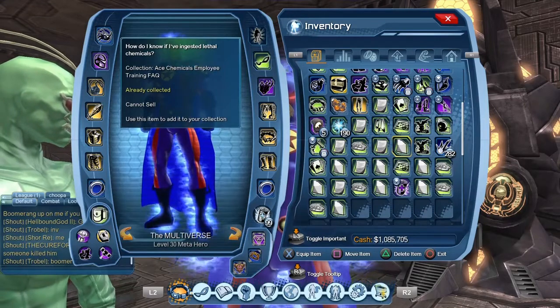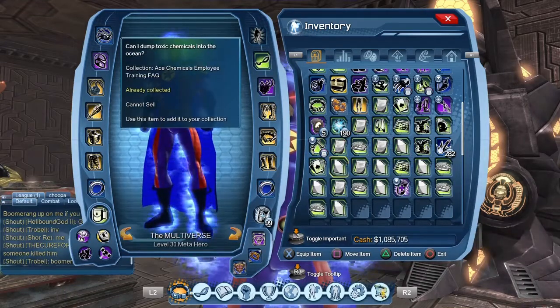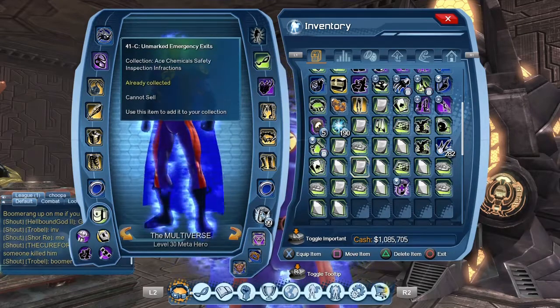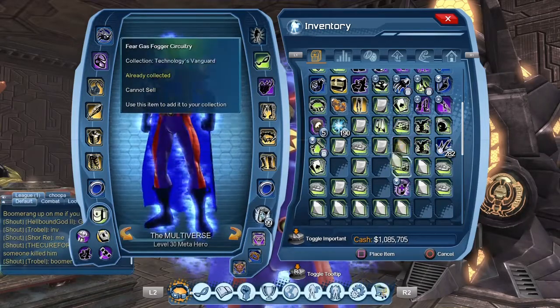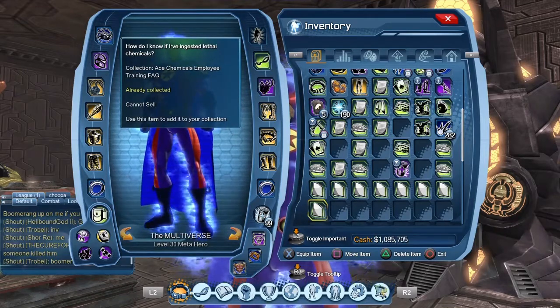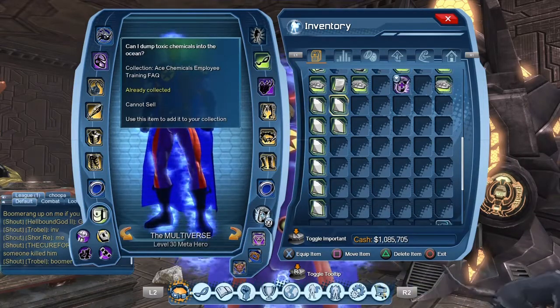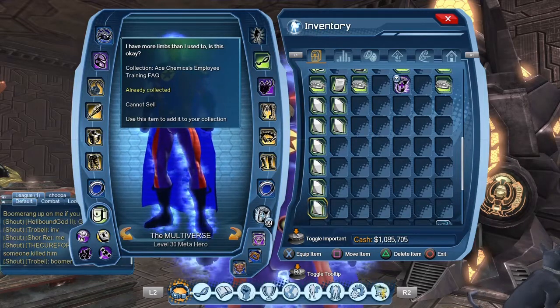We got a few of the Ace Chemicals Employee Training FAQ collections we were looking for — one, two, three, four, five, six, seven, eight. So we got eight of the collections we needed, which is no small feat. There were times when we farmed and only got a handful total with maybe two that we really needed. In this case we got eight collections, six of them different ones. So just by farming one time, we got six of the ten collections needed, meaning we'd only need four more to get our free R&D station.